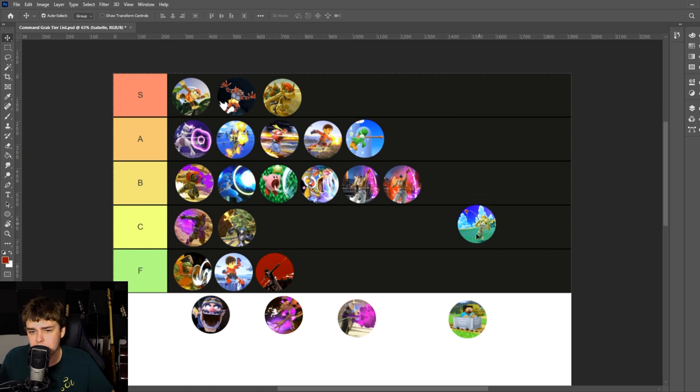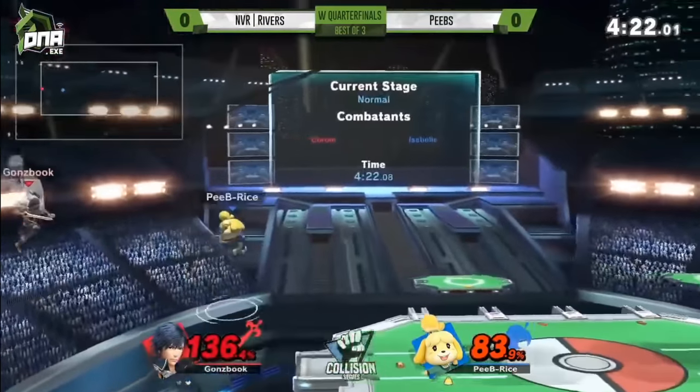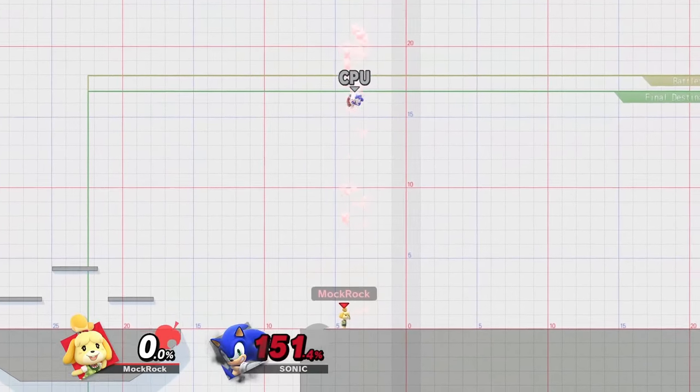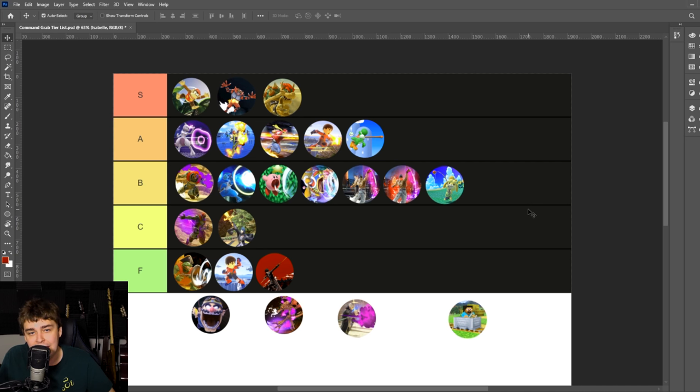Isabelle's Fishing Rod, the last of the hit grabs, gets B tier. It's really active, can be super disruptive, and can be very useful offstage without committing yourself too much. The fact that it's multi-directional and can kill — those are really solid. It's not the greatest tether recovery, and Isabelle isn't necessarily the first character who needs something like this, but it's still a cool bonus. The hit grab limitation is such a handicap against the rest of the roster here. It's also a bit committal to go for, and if she whiffs Isabelle spends so long reeling it in that she's in big trouble.